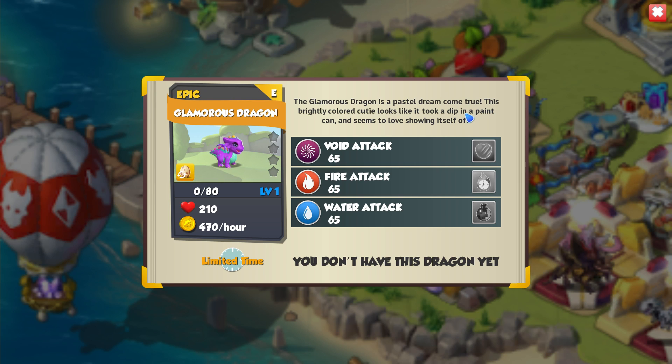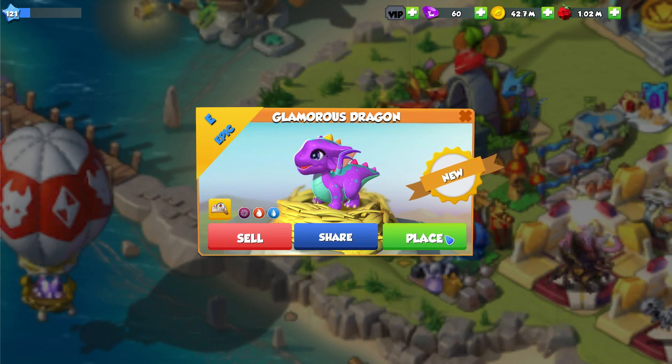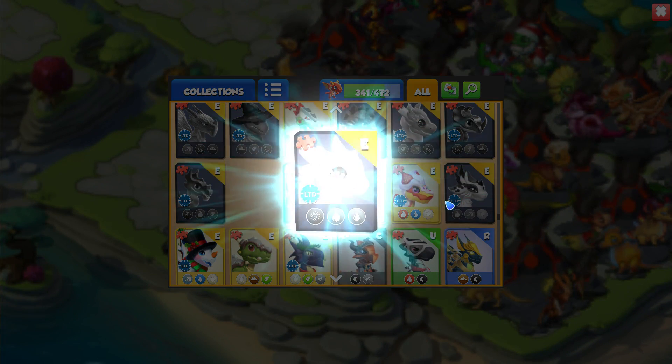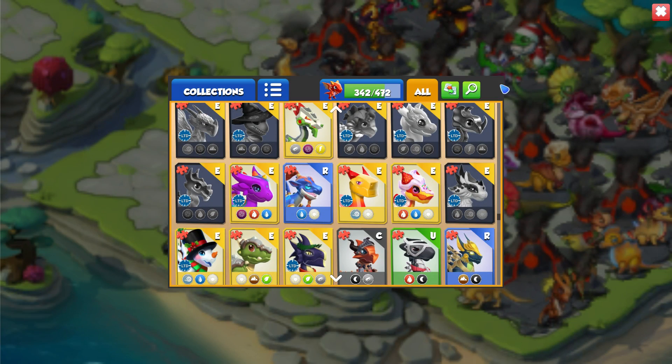It's void, fire and water. I feel like I say this all the time - it's not really good enough for a late game team, but just adding these sorts of dragons to our collection, I'm a big fan of it. So we'll go and pop her over here in our only available habitat spot, because of course we never have any space left.